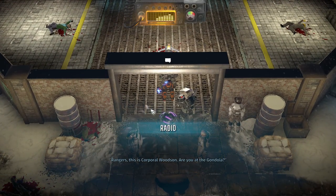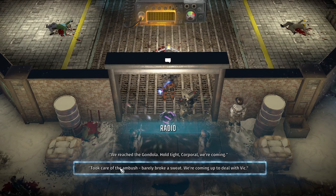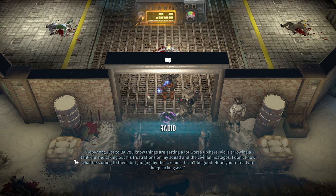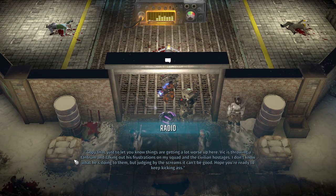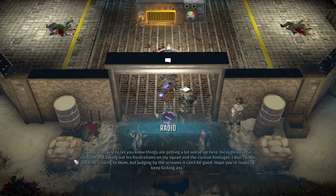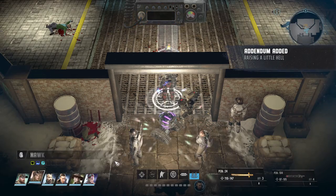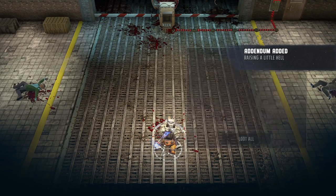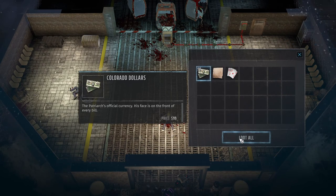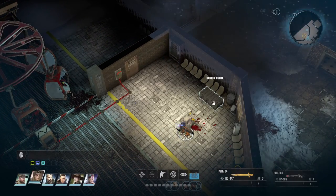Rangers, this is Corporal Woodson — were you at the gondola? We reached the gondola. Hold tight Corporal, we're coming. Took care of the ambush, barely broke a sweat. We're coming up to deal with Wick. Things are getting a lot worse up here — Wick is throwing a tantrum and taking out his frustration on my squad and the civilian hostages. I don't know what he's doing to them, but judging by the screams it can't be good. Hope you're ready to keep kicking ass. Oh we're ready — we are more than ready as soon as we've looted all the dead people. That's of course way more important than saving the alive ones. Need to get paid!